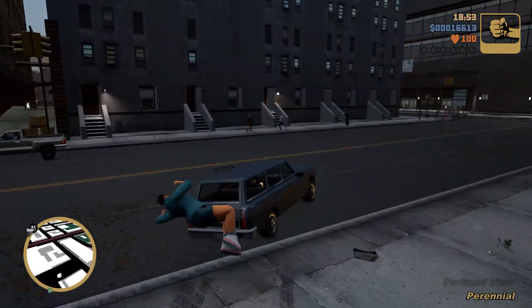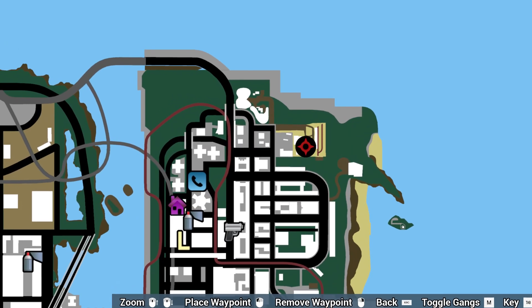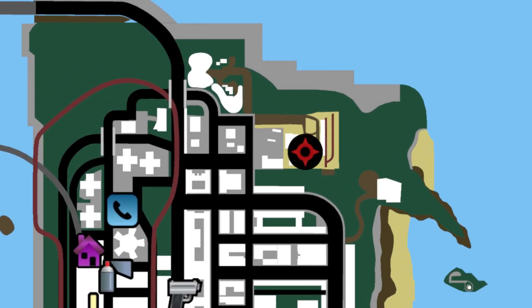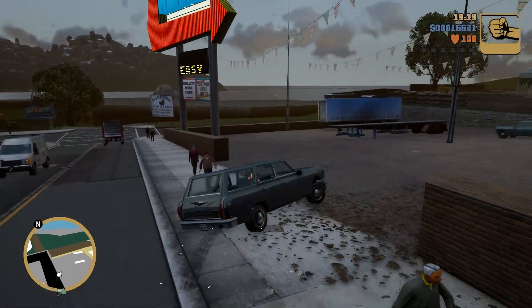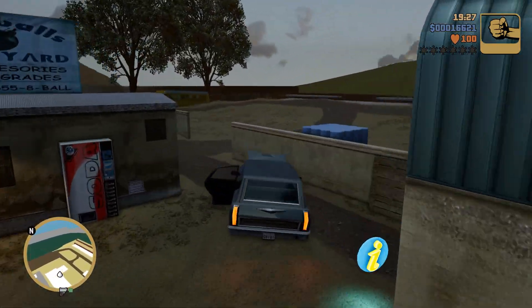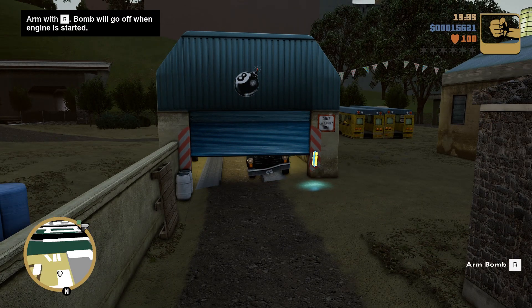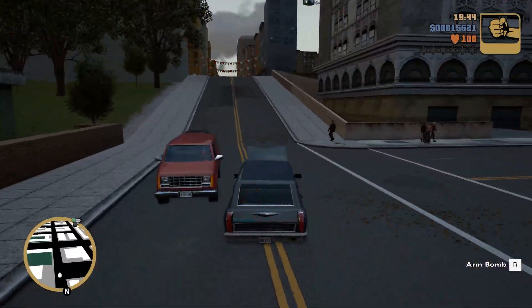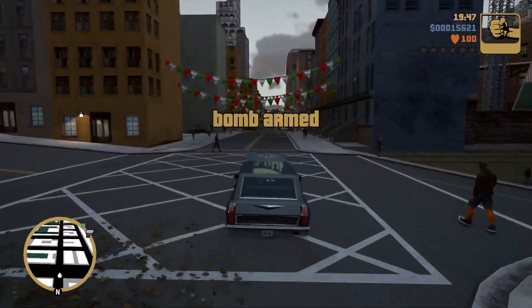First up, you want to make your way to this location, and I'm showing you right here, and then grab the car and then make your way to 8 Ball's Car Bomb Shop, where you'll be able to plant the bomb in the car. Once you have done so, you want to make your way back again to the exact same location where you found it.